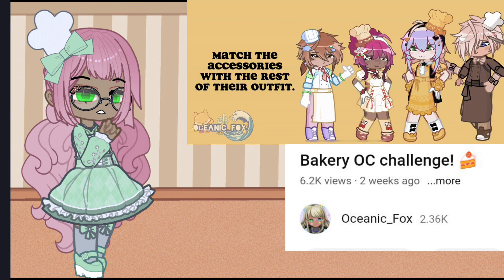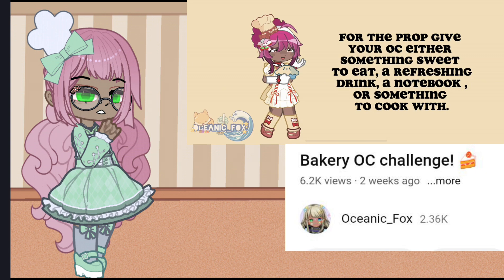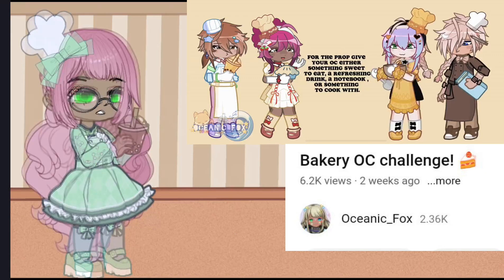Match the accessories with the rest of their outfit. For the prop, give your OC either something sweet to eat, a refreshing drink, a notebook, or something to cook with.